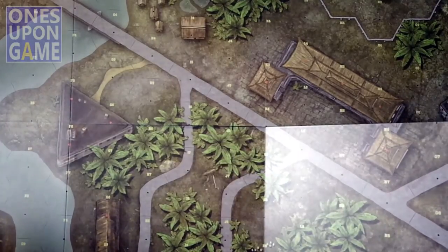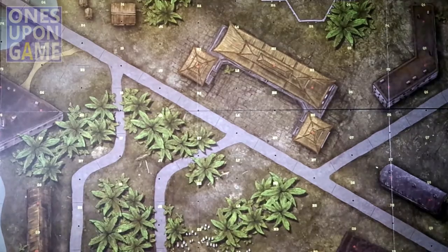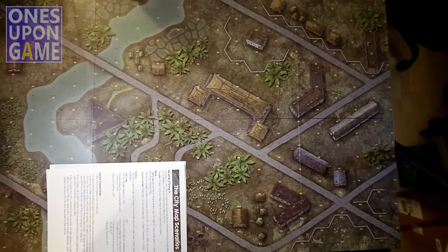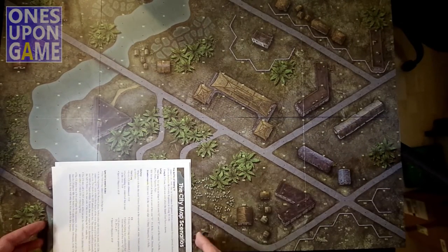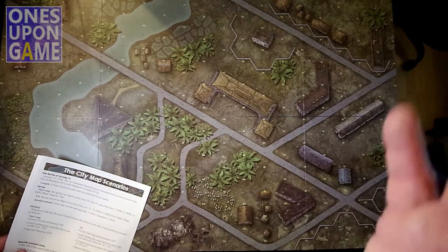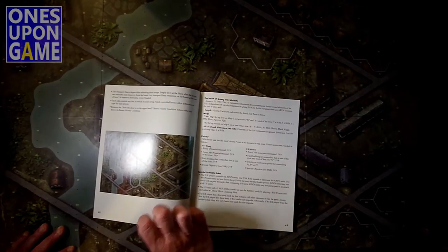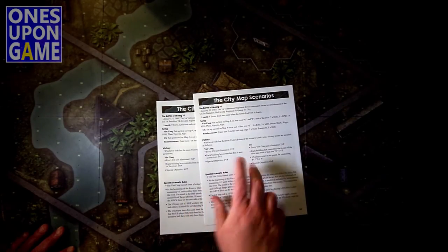Wow. I do not have enough space here for this, I don't think. So it's one big map that you're getting with this. So it is a city map of Way City, I guess. You've got roads, you've got the large hexes, and that's all it comes with. It's just going to use the counters from the base game. These are obviously two-player — these don't use the solo system. But it comes with two scenarios to play on this.